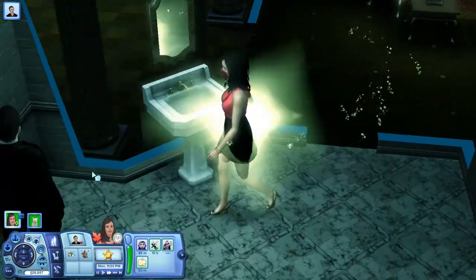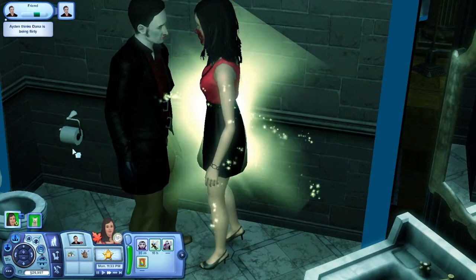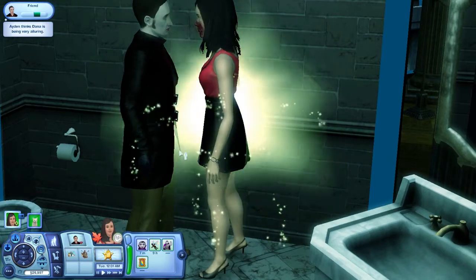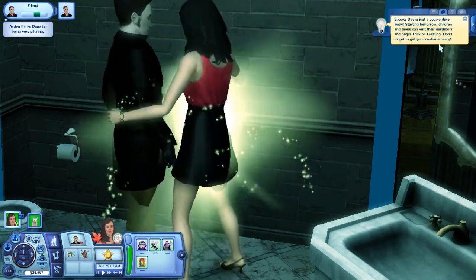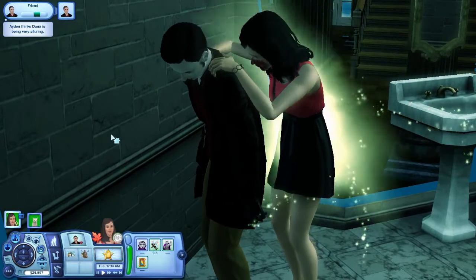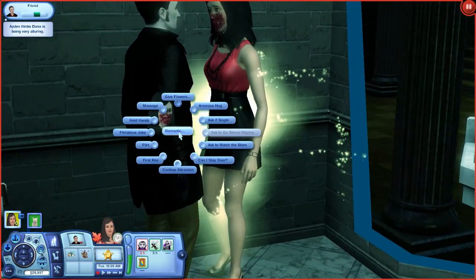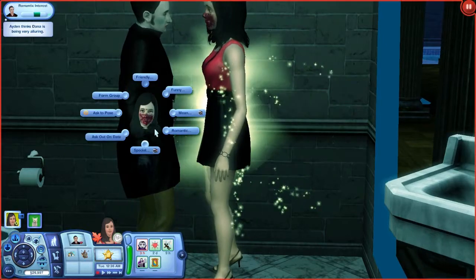It's too big of a house to find everyone. Come on — enormous hug. He probably needs that hug. Let's flirt — please go right. Flirt, okay. Alluring massage. Spooky Day is just a couple days away — starting tomorrow children and teens can visit neighbors and begin trick-or-treating. Don't forget to get your costume ready! We are gonna do Spooky Day — what we'd call Halloween — so we'll be doing candy and going to the festival around town as vampires.